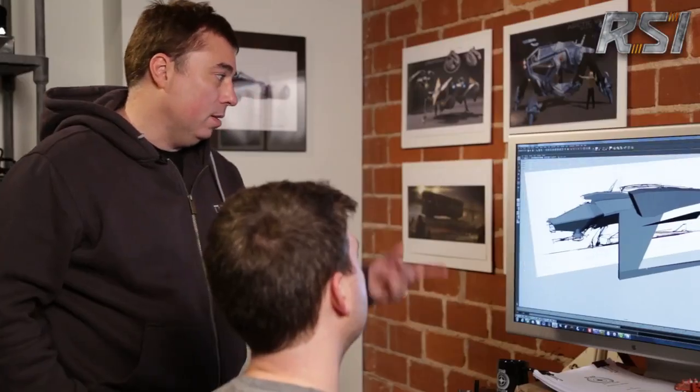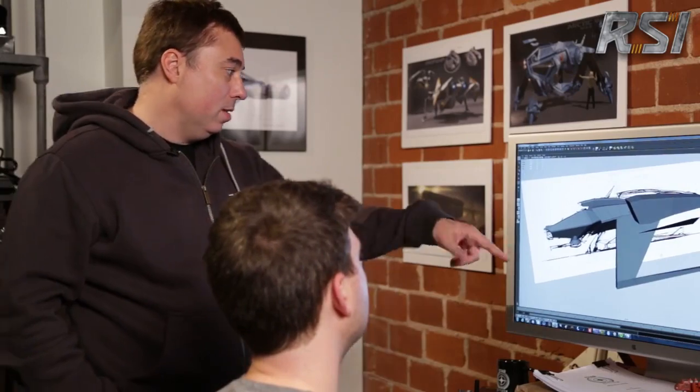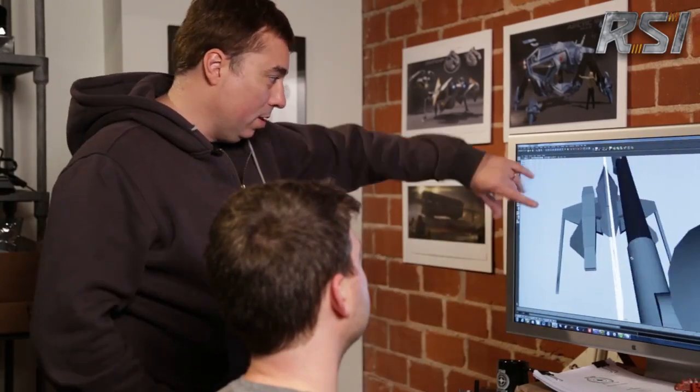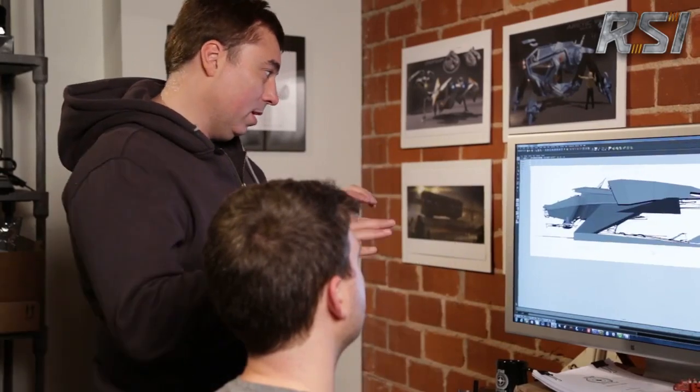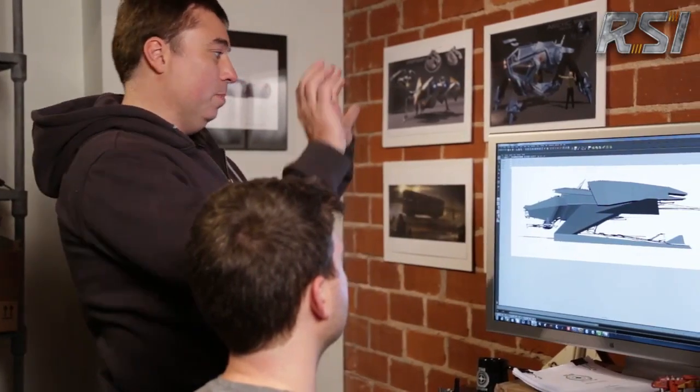So I've imported the profile image and I've started to block out some rough geometry here. I like the feel — can you go sideways a bit? You can almost feel like it's like a horse up on its hind legs.